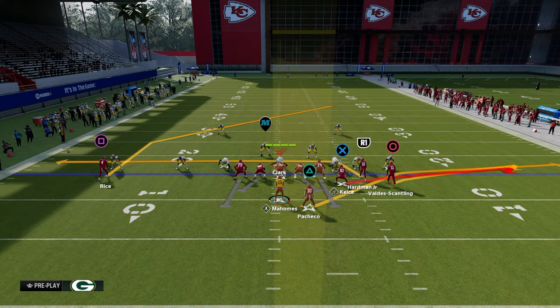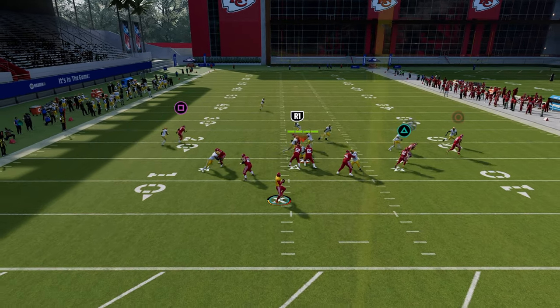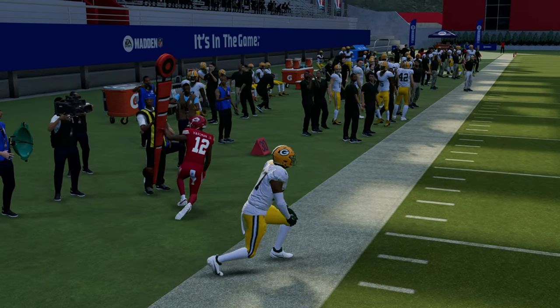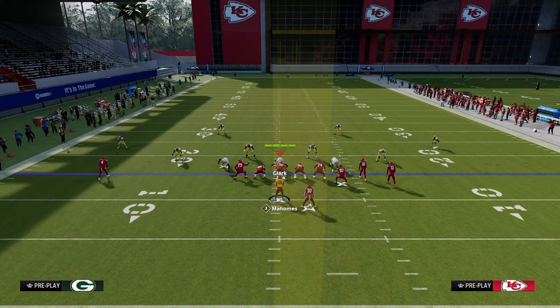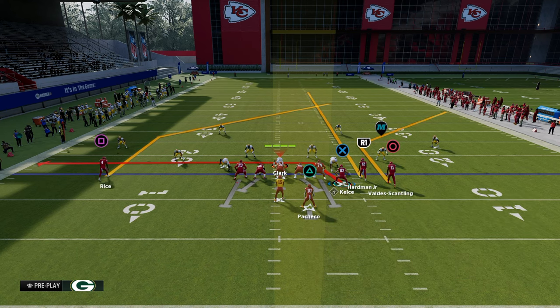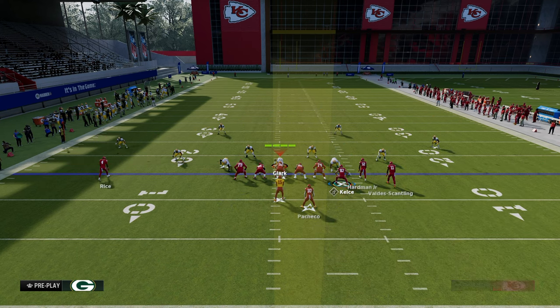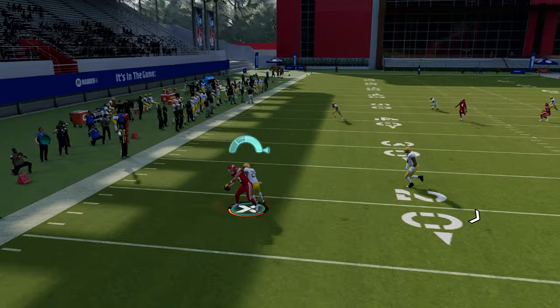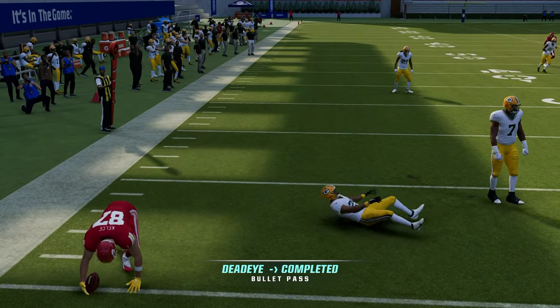The primary routes that matter are the drag and the post. Looking to the left side: if there's no zone flat, we throw the drag when he comes across and trust the RAC catch. This is a great concept this year because RAC catching is so effective. You could run the tight end on the shallow route and run a corner concept — perfectly good combo.